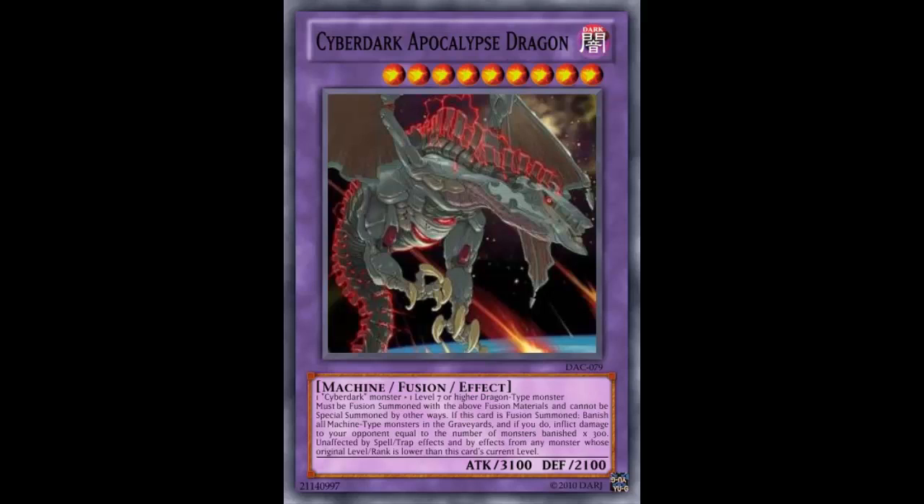2100 defense is a reference to something, and there's the Overload Fusion synergy I already brought up. The banish and burn effect is mandatory and also affects both graveyards — so unless you're going to get a lot of Machine-types in, you're not going to be burning for too much; you'll just be banishing your own Cyber Darks. The protection effect is slightly better than Towers as it includes continuous monster effects as long as their level or rank is lower. Unlike Towers, this is Level 9, so it's vulnerable to Level and Rank 10s.